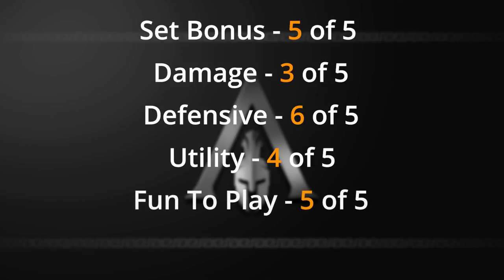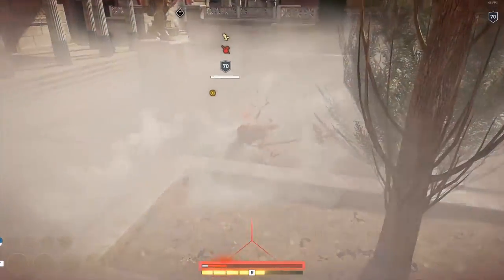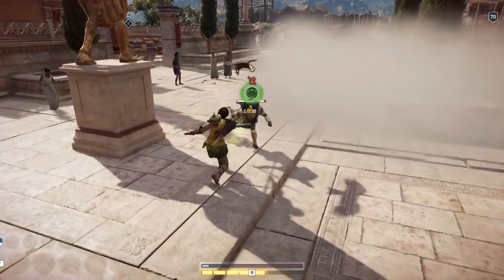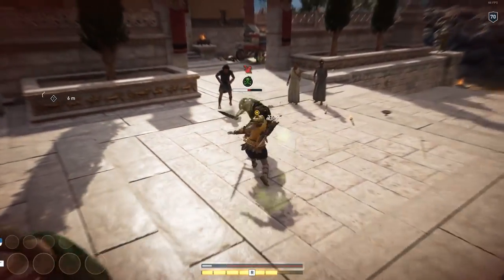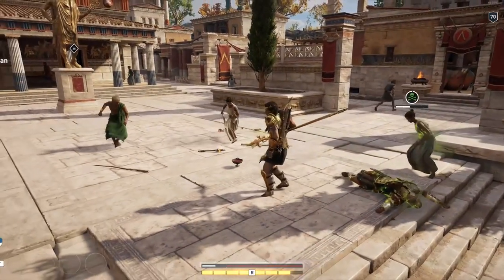For fun I give this a 5 out of 5. On stream we were using this build to fight Argus, absorbing all that damage and being able to train yourself to parry and plan. I even went AFK, used the bathroom, and came back to a full fort attacking me — and I didn't die. It's really fun to play and it's free because you don't have to buy it from the helix store. Overall this build gets a 4.6 out of 5. It's incredibly fun to play and super tanky — a great training build on Nightmare to practice parries and dodges.